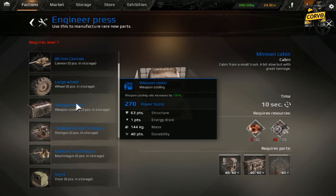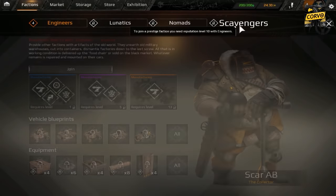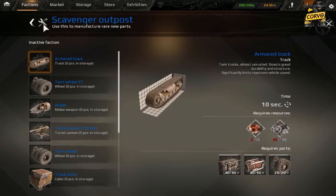It is quite well structured. When you get to level 10, you can join the different factions, which will give you access to new weapons, new pieces, and new capabilities. This gives us an almost infinite variety of pieces that we can use to build our vehicles.